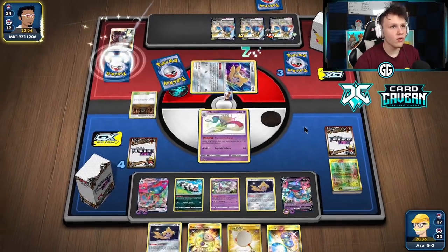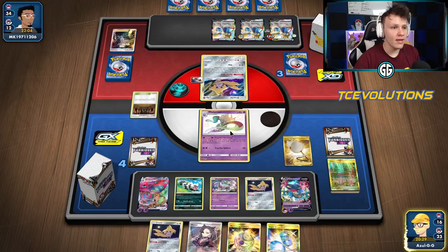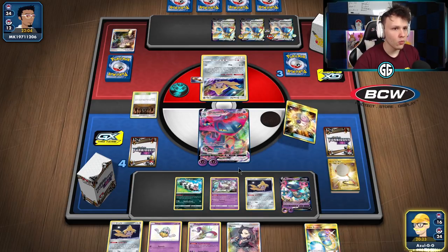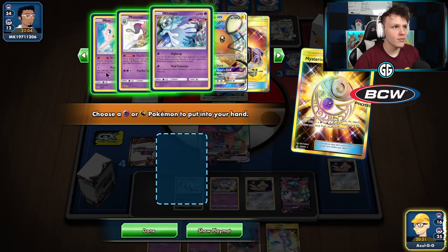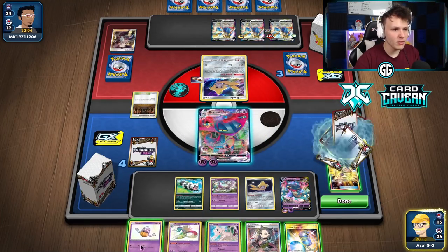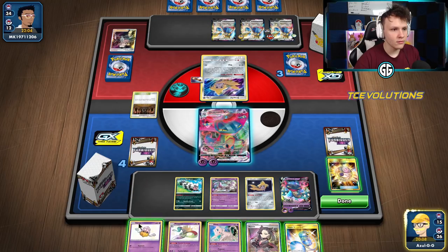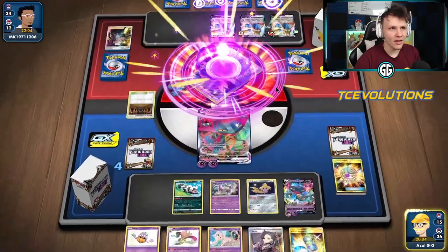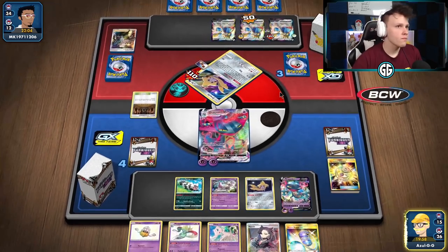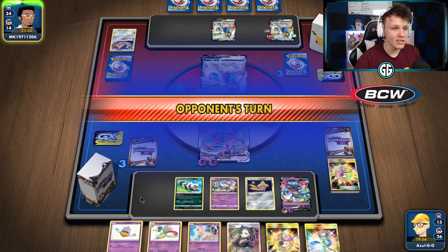They use Boss's Orders to bring up our Malamar — but we have a Scoop Up Net for that, no problem. Then we'll put all remaining damage on the Zacian next turn. We get the Jirachi knockout too. Scoop Up Net the Malamar; I don't think I need another Jirachi. Grab Mewtwo for potential use. Keep the bench space open in case of Dedenne change. Throw five damage on the Zacian with one energy — three prize cards left.